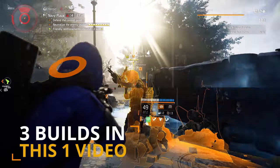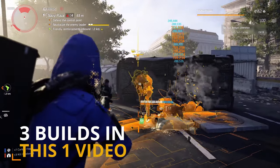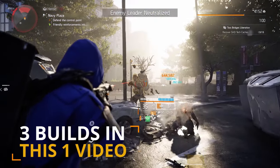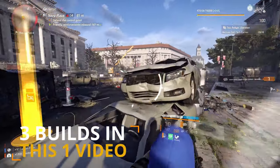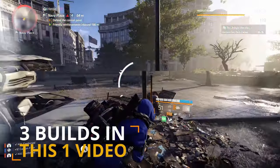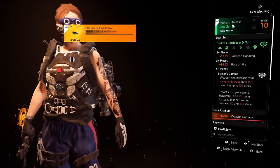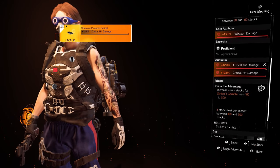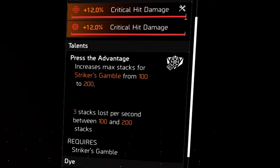Recently the Striker's Battleground gear set got a major buff allowing us to do a lot more damage. But sadly the version that dropped in TU 16 was the phase 2 version from the PTS, which meant you lost up to 5 stacks per second once past 100 stacks, making it very difficult to continuously keep stacks up to 200. In TU 16.1 Striker gets its final change to Striker's Gamble: weapon hits increase total weapon damage by 0.65%, stacking up to 100 times. One stack lost per second between 0 and 50 stacks, 2 stacks lost per second between 50 and 100 stacks. And if you're using the chest piece you'll gain the Press the Advantage talent, which increases max stacks on Striker's Gamble from 100 to 200, with 3 stacks lost per second between 100 and 200 stacks.